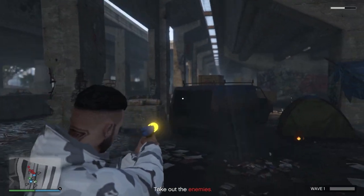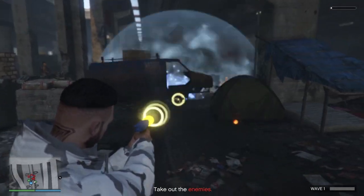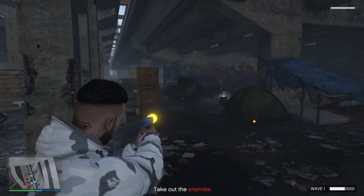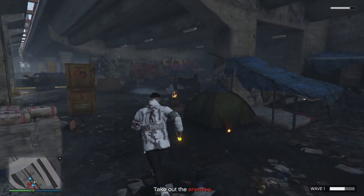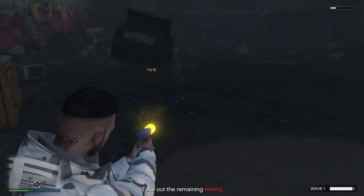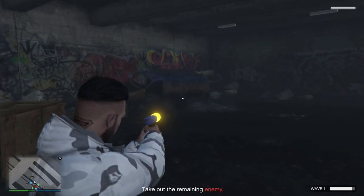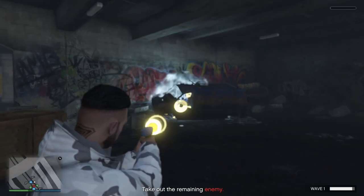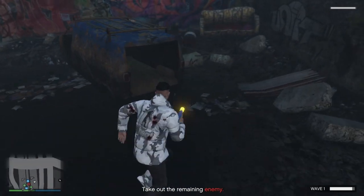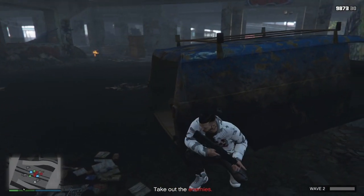Once you get it there, make sure the van is leaning towards the right side of the wall. The reason is that AIs in survival mode tend to push you when you're taking cover from the left and right side. However, if you shoot the van towards the right side of the wall, it's going to counter that — they're not going to push you from the right side of the camping spot. They're only going to be pushing you from the left side.